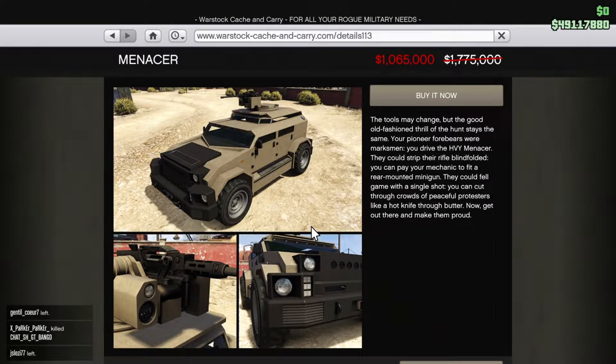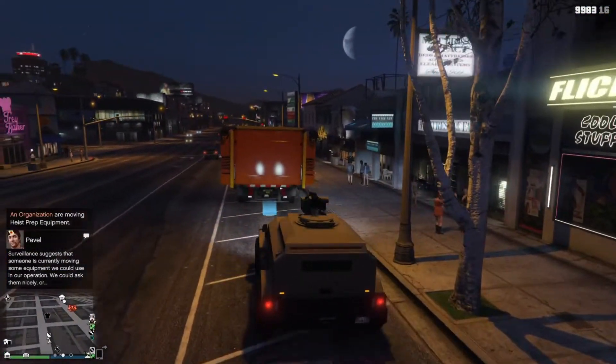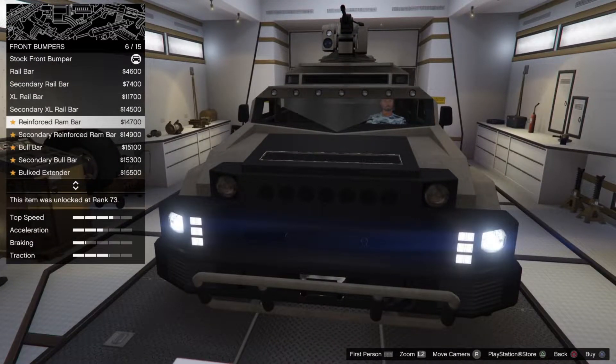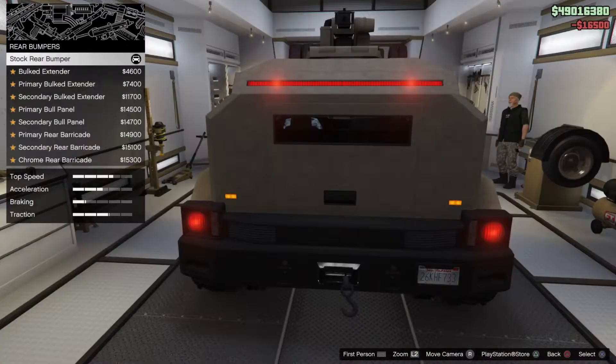First of all we're going to check out the customization. If you want to customize this you can do it in three places: the standard places, the MOC with the Weapon and Vehicle Workshop, the Avenger with the Vehicle Workshop, or in the Arena War Workshop if you have the Weapon Specialist.